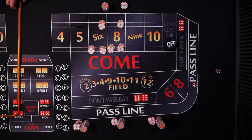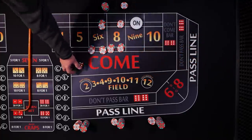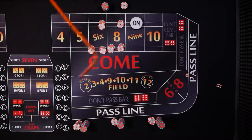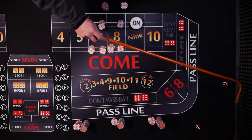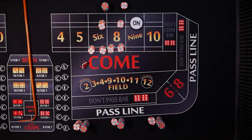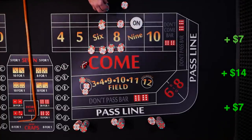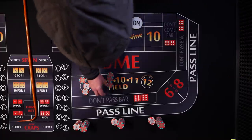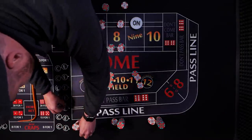Same shooter looking for a new point — nine, center field nine. Ten easy, then craps, then hard six again! Player A gets seven, Player B gets fourteen — one for fifteen. Player C gets seven. We'll rack all those up.